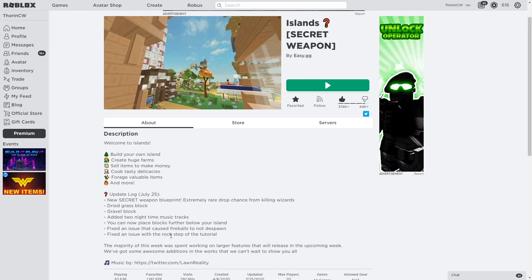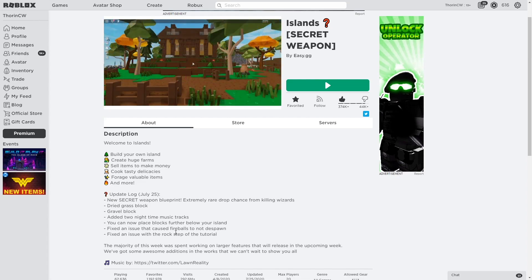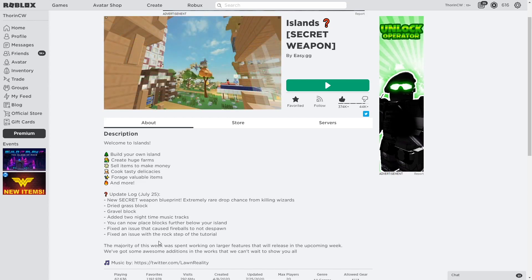They've also fixed an issue that caused fireballs not to despawn, which we noticed when they brought the wizard update out - the wizard lizards were firing fireballs and they just weren't going away. They've also fixed an issue with the rock step of the tutorial.